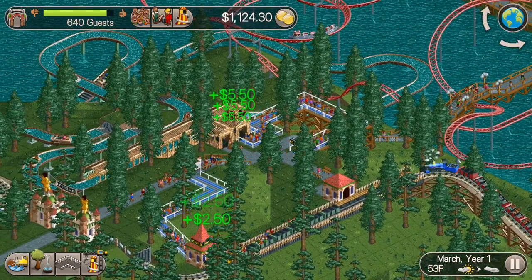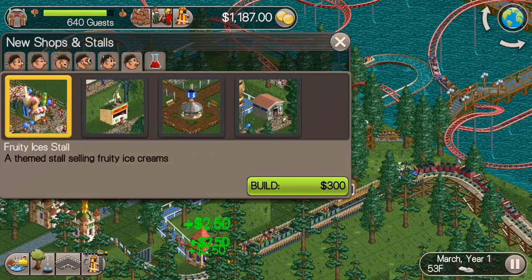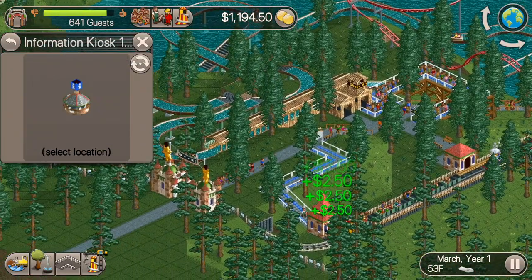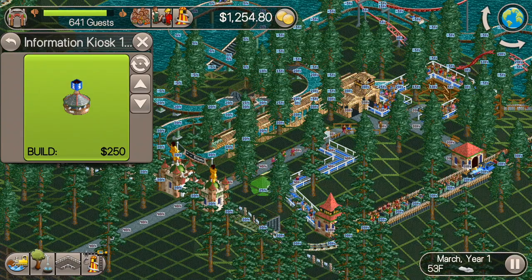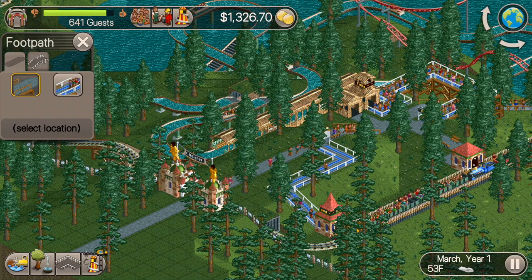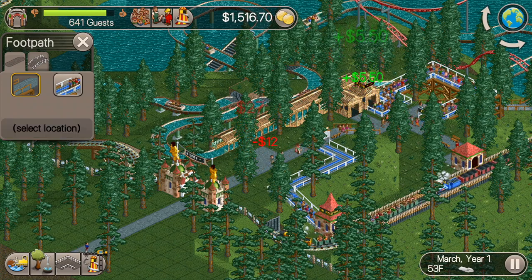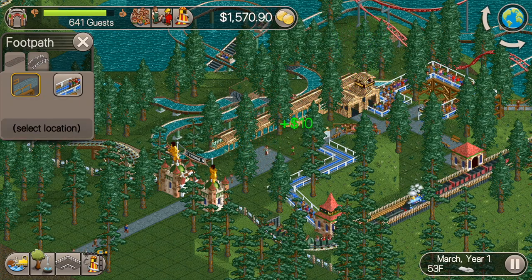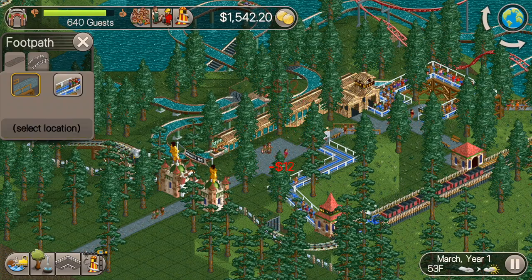I just checked and they have not a single shop or stall in the park. So we're going to have to build, first of all, an information kiosk for these people to buy park maps right when they walk in, and umbrellas and all that stuff so that when it rains they all have umbrellas. Plus information kiosks are one of the best sources of money in the entire game, so let's put an information kiosk in here first.